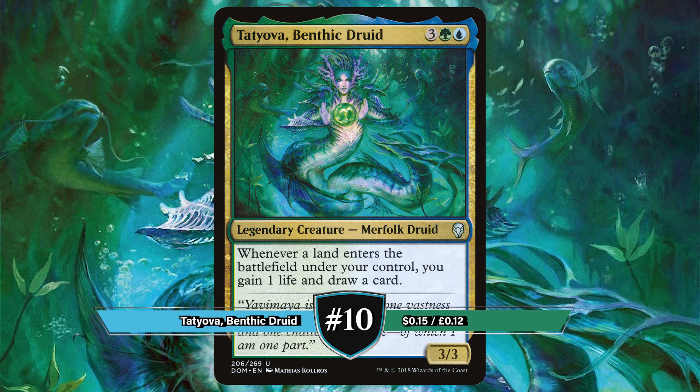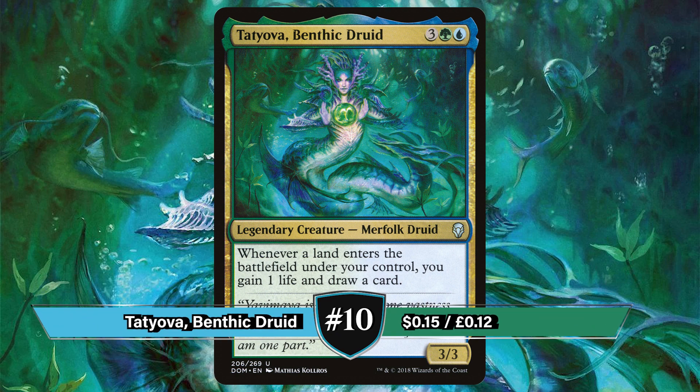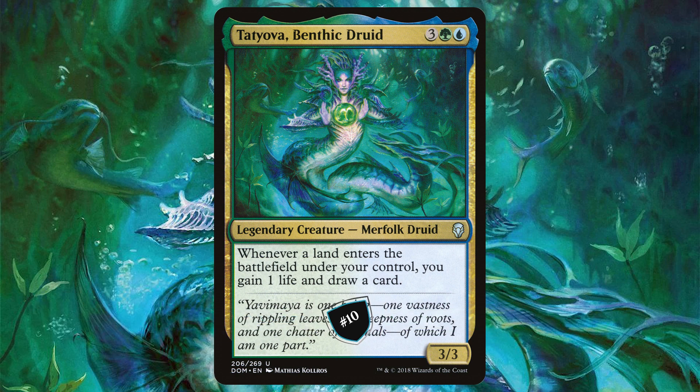Just making it onto the list we have Tatiova, Benthic Druid. Originally printed in 2018's Dominaria, this Merfolk Druid says whenever a land ETBs under your control, you gain one life and draw a card.